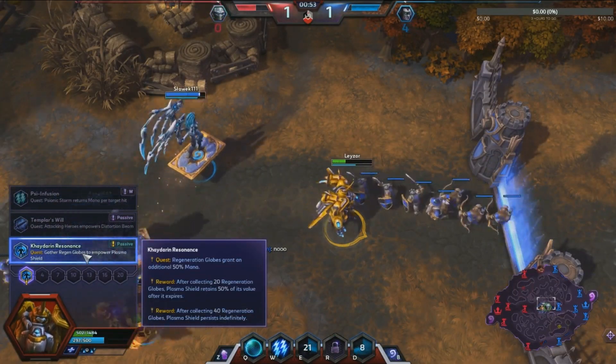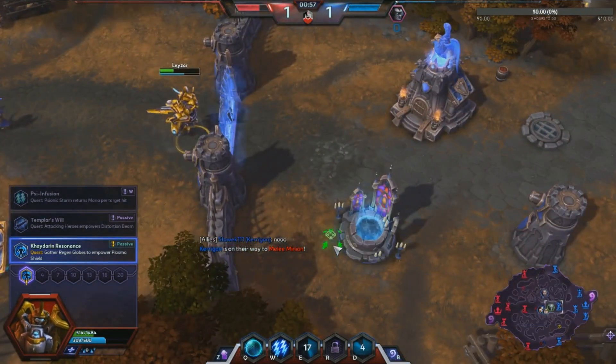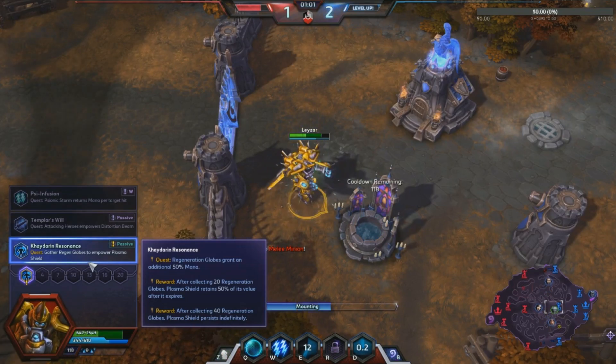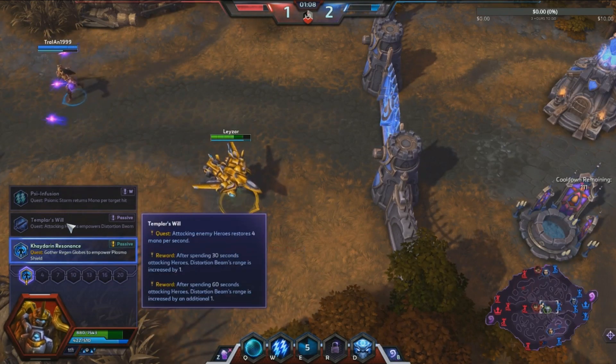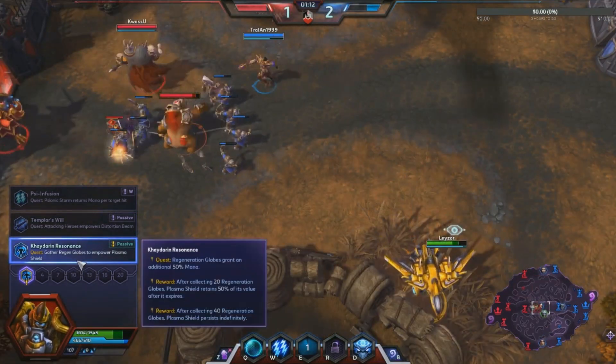After collecting 40 regen globes, Plasma Shield persists indefinitely — the entire shield amount. I'm going with Kaidarim Resonance: regen globes grant you an additional 50% mana, and after collecting 20 regen globes Plasma Shield retains 50% of its value. There's also the Temper talent which is about your beam, but I think we need the mana one.